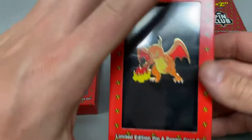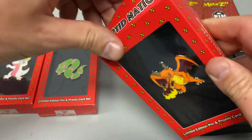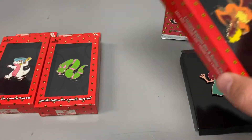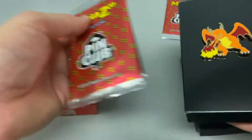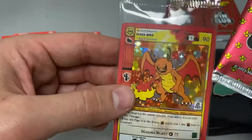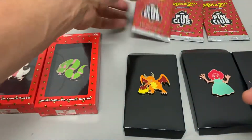Next up, one of my favorites, the Piazza Bird. Nice pin. We got the Full Hollow promo card. Very cool. And we got our other pack.